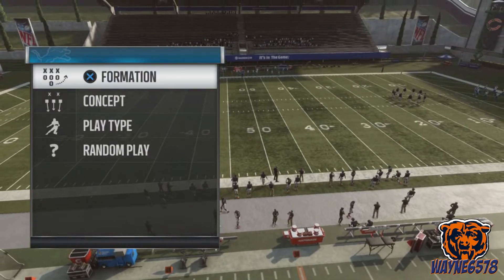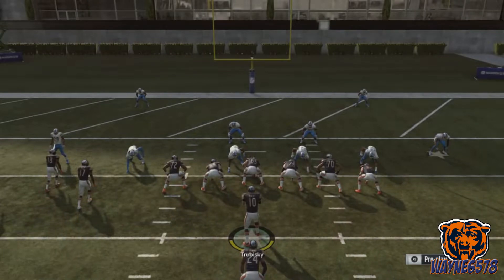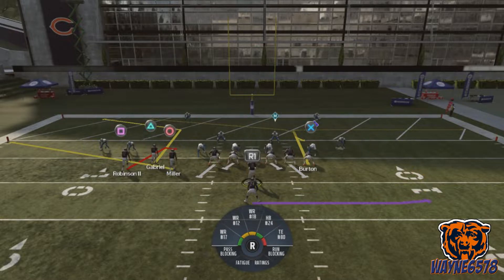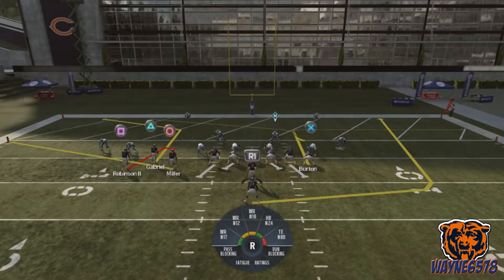I like to run this play five yards and out from the end zone. Sometimes I do put my running back on a wheel route. If I think they're blitzing, I'll block that running back. My reads are going to be square, triangle, and that's pretty much it. But if square is covered, we're going to bullet pass to triangle. Sometimes circle is open, but he's rarely not open. And fairly rarely do I go to X.